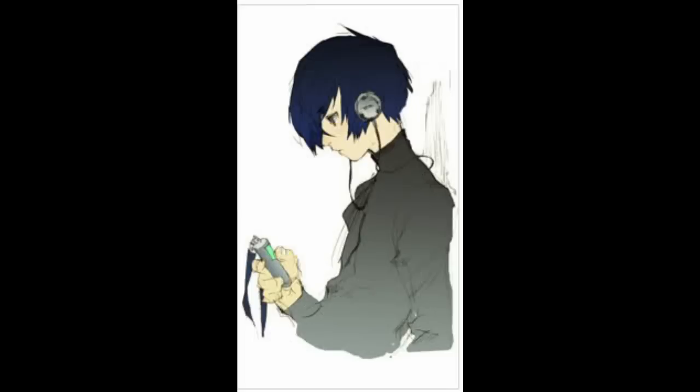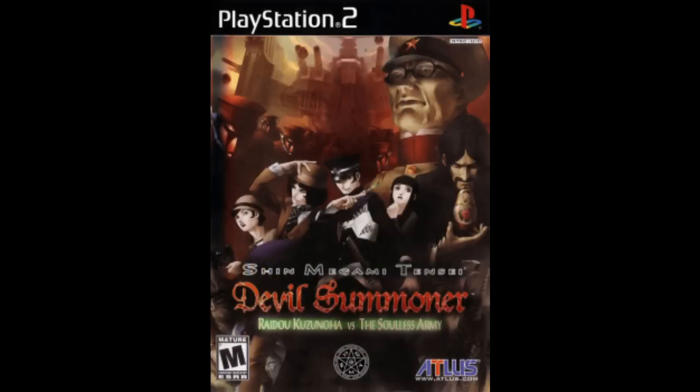Speaking of other Shin Megami Tensei games, there are bizarrely a few tracks from the Raidou Kuzunoha series on the game's disc. Even more bizarrely, they're only there in the FES version, not the original Persona 3. Because of this, I suspect they may have been intended as BGM that Fuuka can be asked to play in Tartarus, since Fuuka's request BGM system is not present in the original Persona 3. Maybe they intended to do something like they would eventually do in Catherine — having music from other Atlus games available to listen to. But here's just a personal note: does one of the three Raidou Kuzunoha songs, 'Strange World,' sound a lot like Kamoshida's Palace theme?